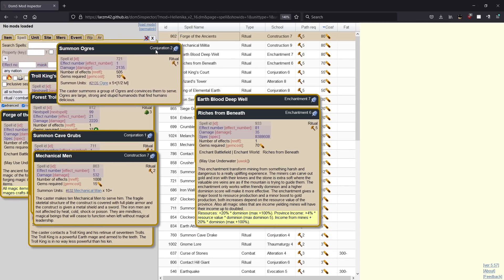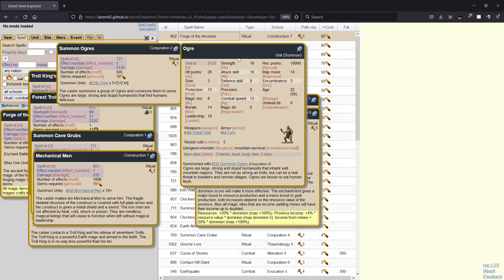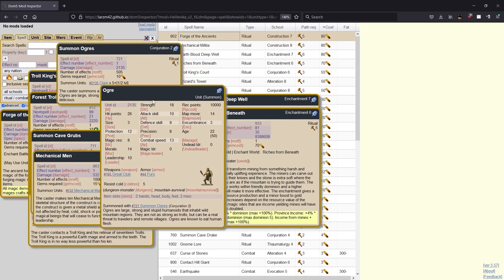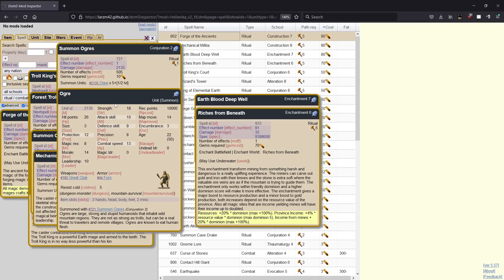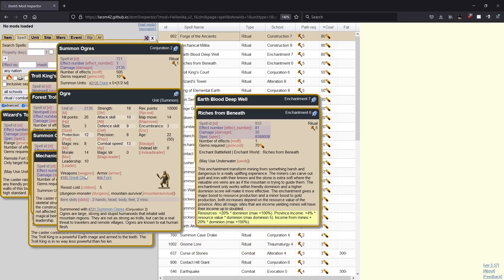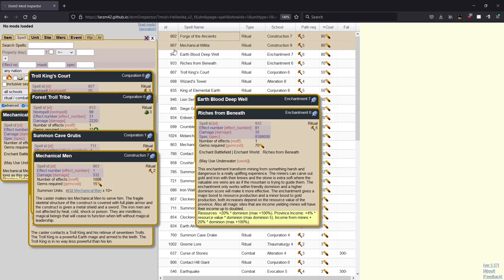Onto the summons. We have summon ogres — these are pretty good siege chaff, and I believe they're also one of the better units at holding up fort walls. So if you're stuck inside a fort and you need fort siege defense, these are something you can hit the button on. They don't have great magic resistance and their stat lines really aren't great, but they do a tremendous amount of damage if they hit. So if somebody is running at you with a lot of really good protection-based stuff, this is something to consider making as well.